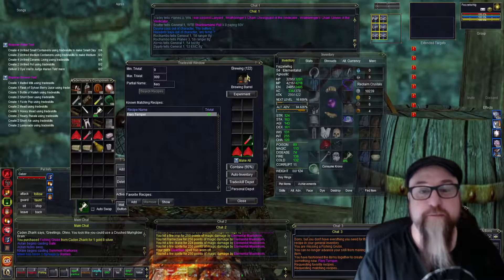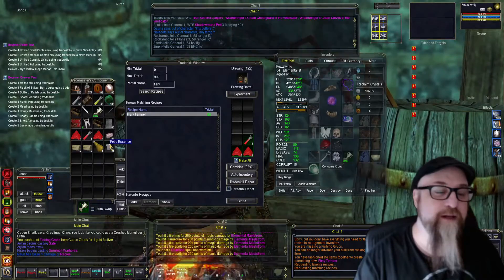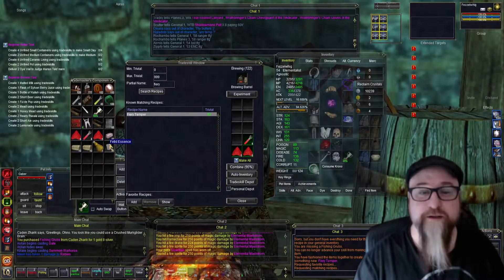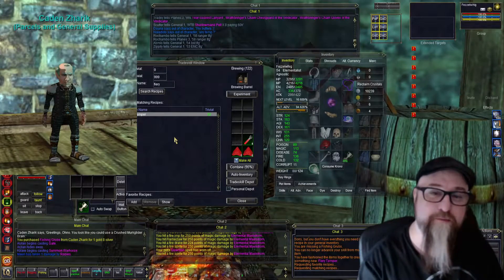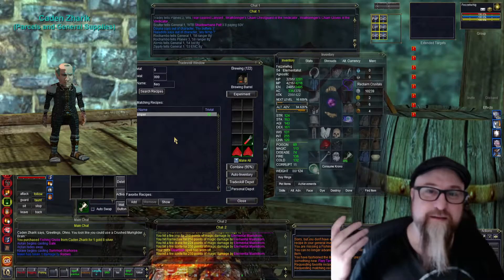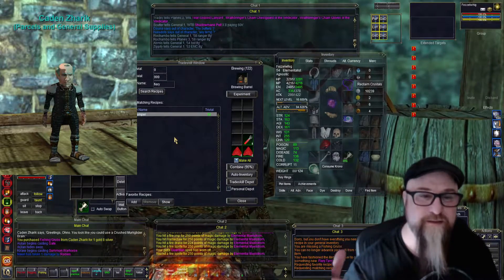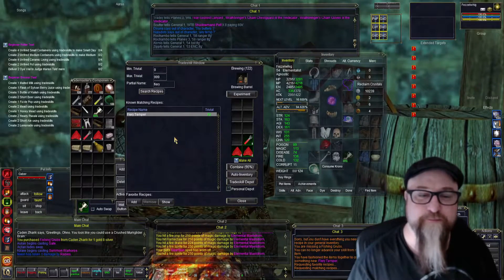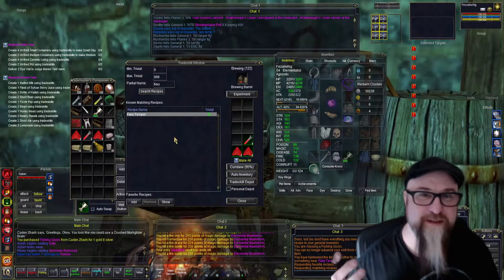I was able to get my skill up to 122, making something called Fetid Essence, which is fishing grubs and water. Fishing grubs can be bought off that gnome by the small bank — an NPC. I had no idea you could get it up to 122 with something so simple.